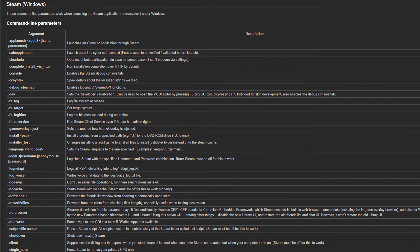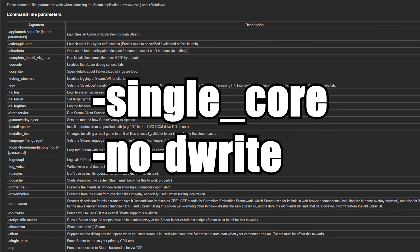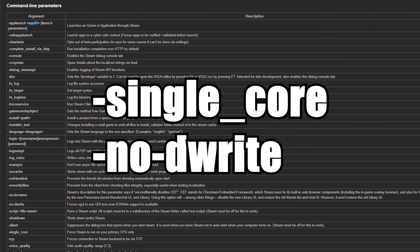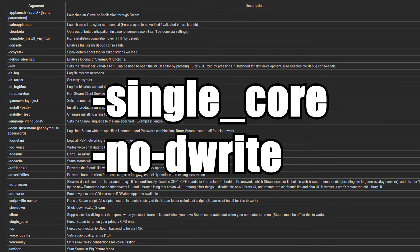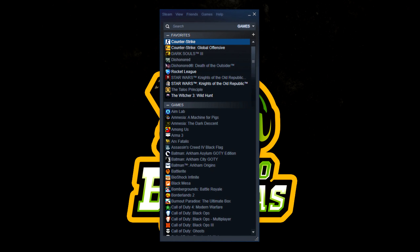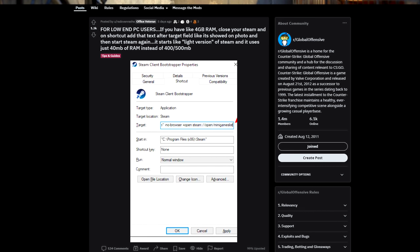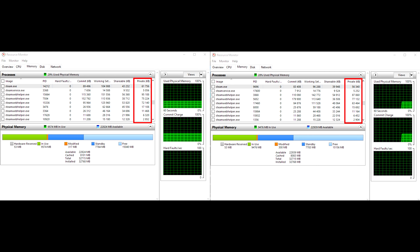Under Valve's developer community there's a list of launch options, and the two that were often mentioned were Single Core and NoDWrite. Single Core forces Steam to run on your primary CPU only, and NoDWrite forces BGUI to use GDI text. There's also the Steam minigames list feature which supposedly helps CSGO as well. The feature is also known as the Lite version of Steam, and uses 40MB of RAM instead of 400-500. Comparing both with and without this feature, I couldn't get close to 40MB, but it still went down for most processes.